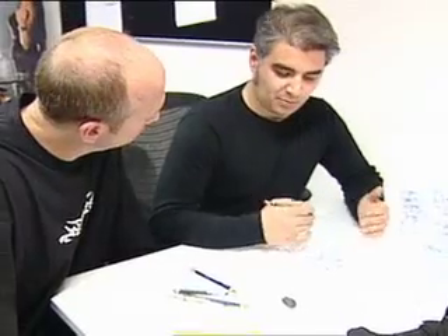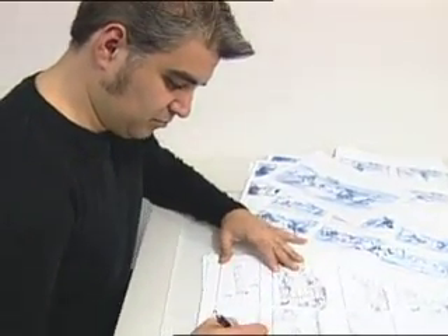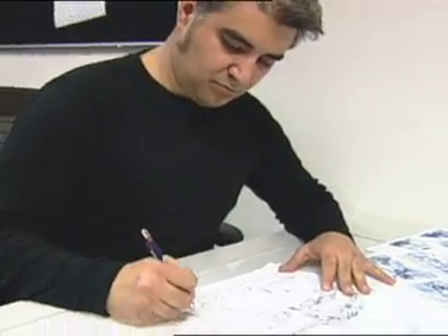If you know exactly the setting — you establish that before in the briefing, the setting and the characters, what exactly is happening in the storyboards — then you draw one or two, three backgrounds, then add the characters to the backgrounds and compose this in Photoshop on PC. And so you have an animation storyboard.